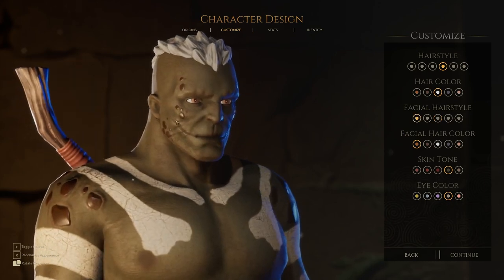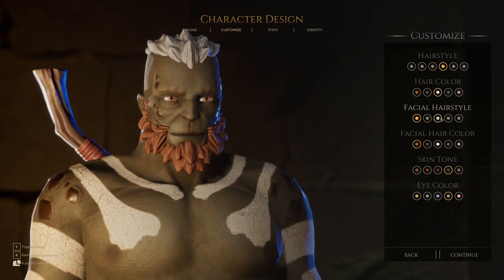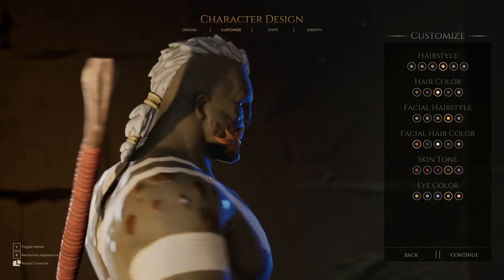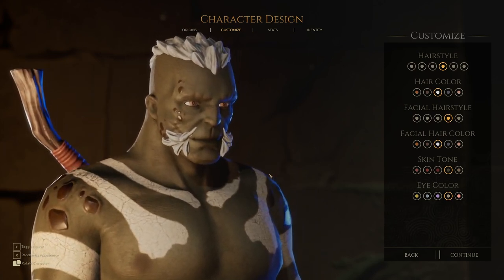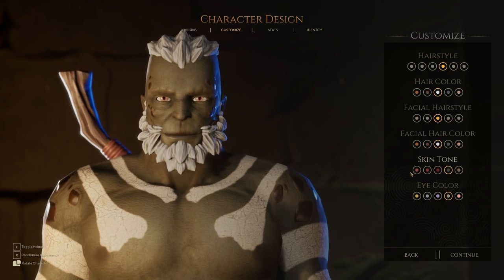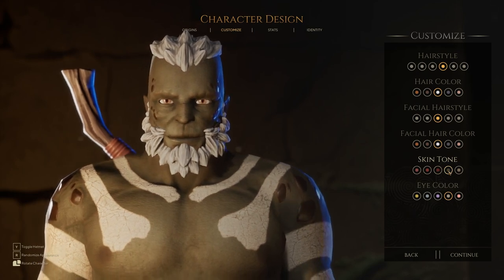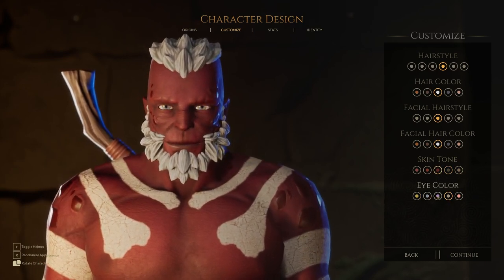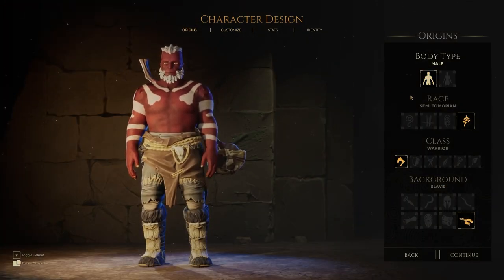Interesting face markings — it looks like some sort of branding or scarring. I really cannot state how much I dislike one of these facial hairstyle options. But there's a great beard option here that I like. Skin tones range from redder to even redder to very red — then a pale orc color and a lighter color. These guys just want to be red. Eye colors are straightforward and standard, but they do look notably different from the other races.